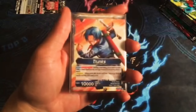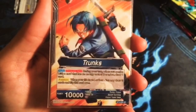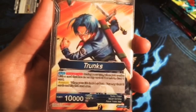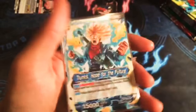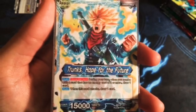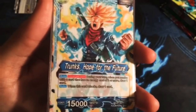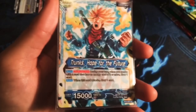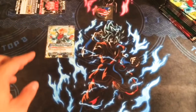For our leader we play Trunks — pretty obvious. During our turn when we combo with energy costing 2 or more, we draw a card, and then when we have 4 or less life we may draw 2 cards and flip this card over. The awakened side has the same auto: whenever we combo during our turn with cards that cost 2 or more, we get to draw a card, and then when this card attacks you draw a card. Really nice to know — that's our leader.